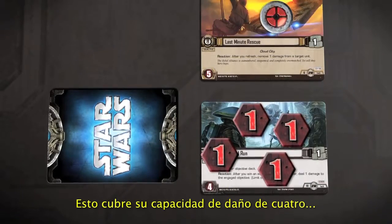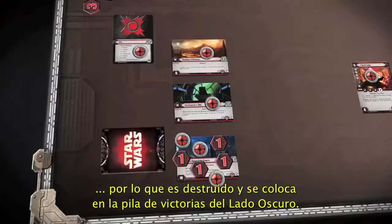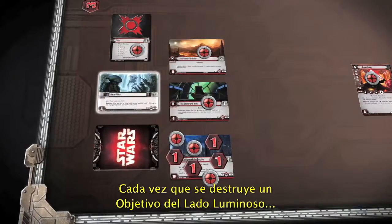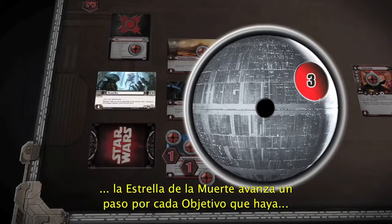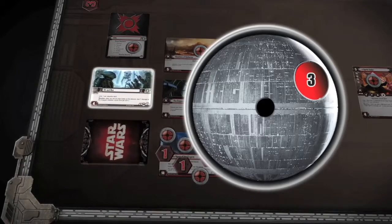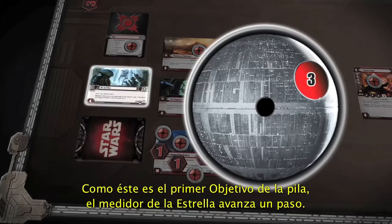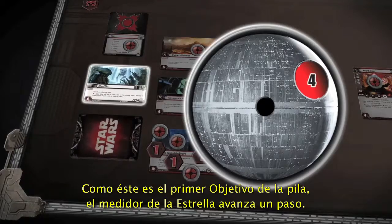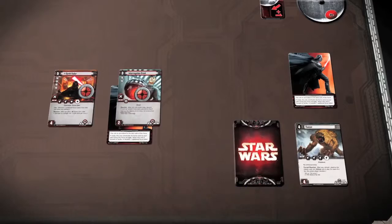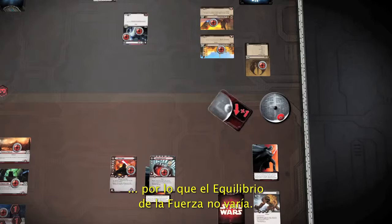The engagement resolves unopposed, meaning an additional point of damage is dealt to the hit-and-run objective. It has reached its damage capacity of 4 and is destroyed, then placed in the Dark Side victory pile. Each time a Light Side objective is destroyed, the Death Star Dial advances by one point for each objective in the Dark Side's victory pile — so the dial advances by one. The Dark Side player commits no additional units to the force, and each player counts zero icons for the force struggle, so the balance of the force does not change.